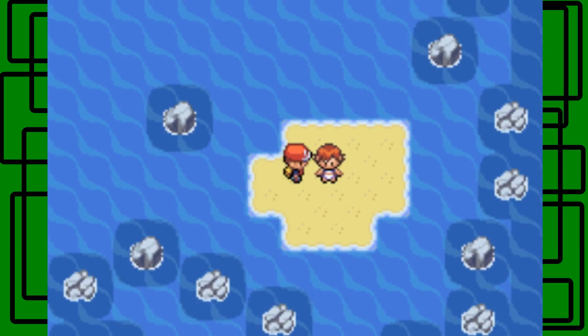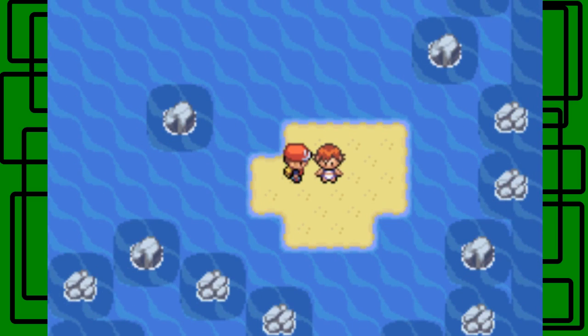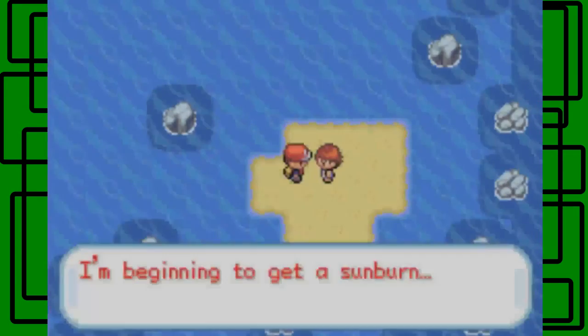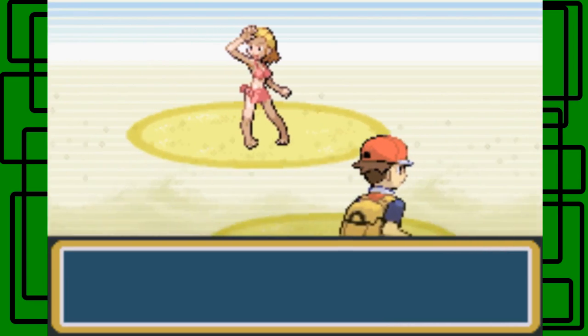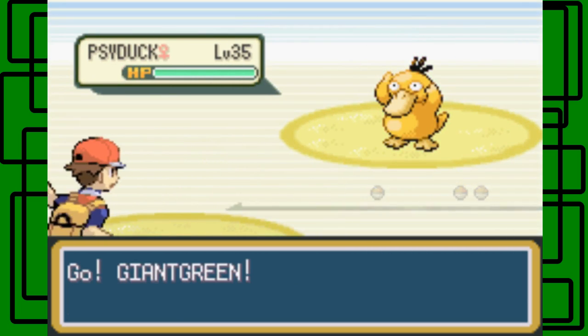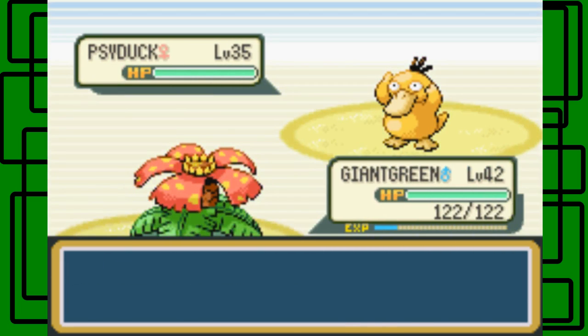On the islands here I kind of don't have service with the PCs yet, so we have to just go with the Pokemon we have right now. We're going to Mount Ember first though, before we head off to Two Island. She has a Psyduck, okay it's level 35, cool. It's a female Psyduck.